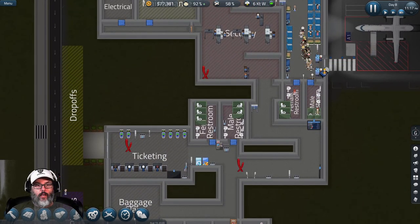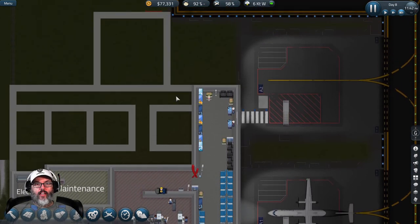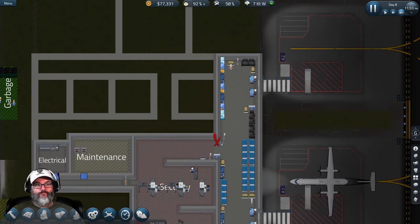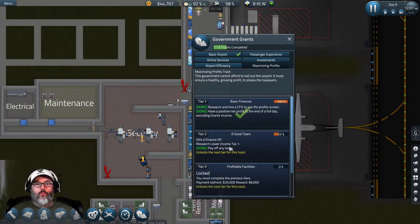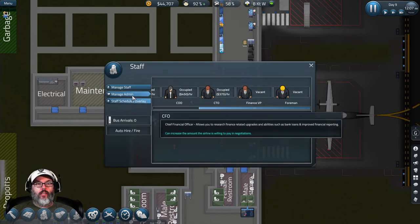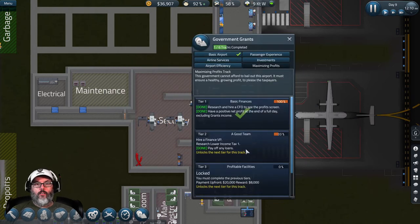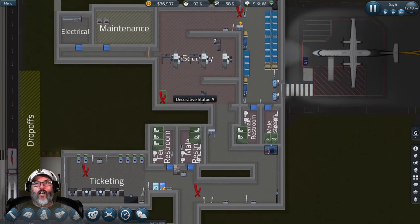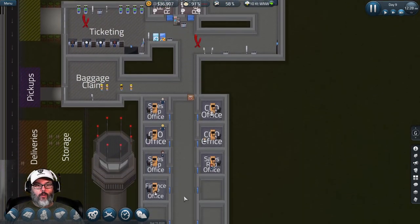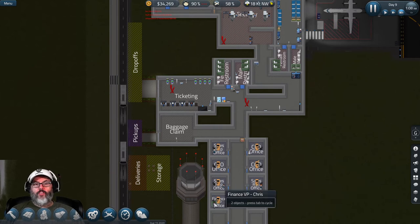Security looks like it's keeping up, ticketing is keeping up. It could be possible that adding a third gate would be overload, but we'll figure that out. Let's pause for a second - we need to hire a finance VP. There he is, let's hire him - boom! Now research lower income tax, which needs $38,000. The finance VP comes in and there he is.